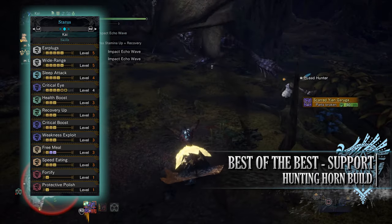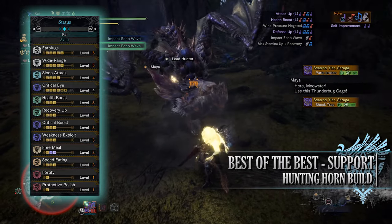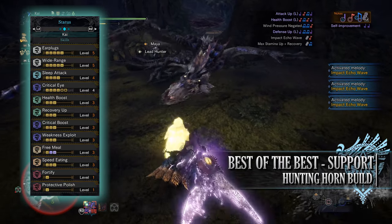You'll have Critical Eye at level 4, which can potentially be level 6. You'll have Health Boost at level 3, Recovery Up at level 3 — a skill that increases the amount at which we heal through healing techniques such as drinking health potions. You'll have Critical Boost at level 3, and Weakness Exploit at level 3.